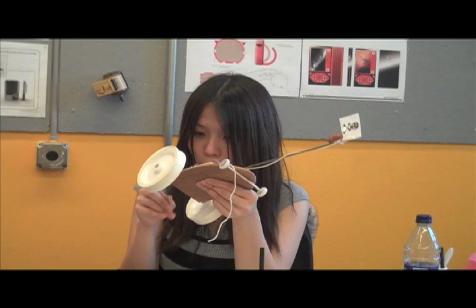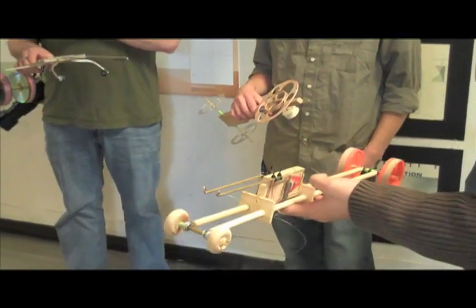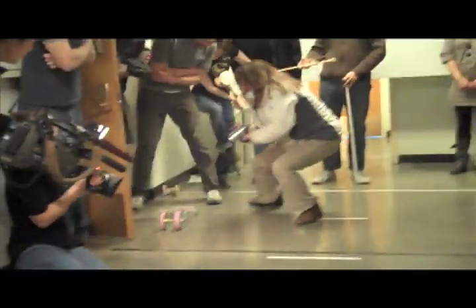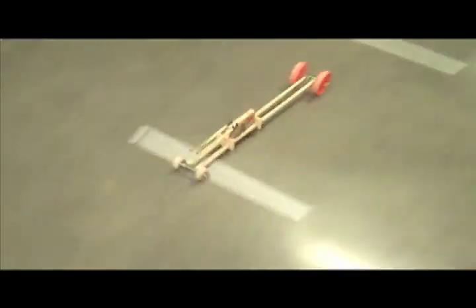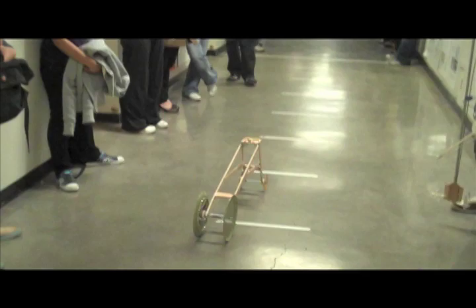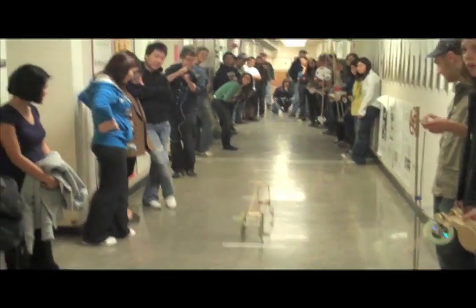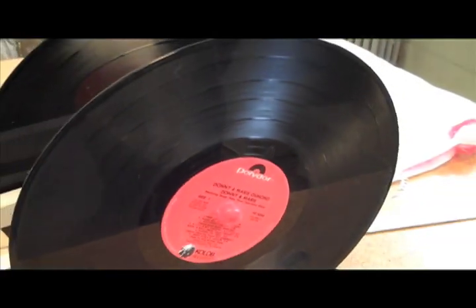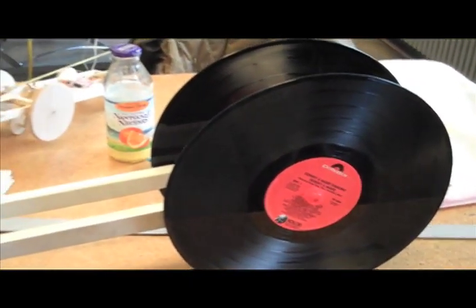We came up with three different categories. The first one is speed, and it will be 10 yards — the starting line is at the entrance of the computer lab, and that's the finish line. The second run will be endurance, for cars that go as long as possible. And everyone will also be graded on style. Wind up your engines and watch your fingers.